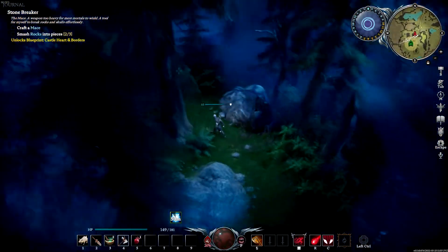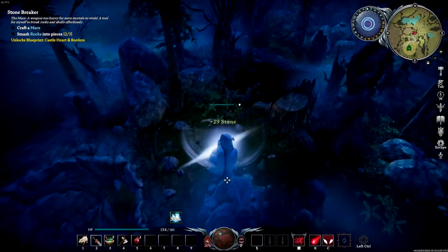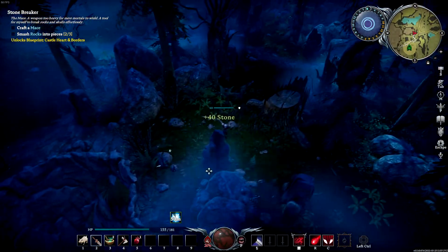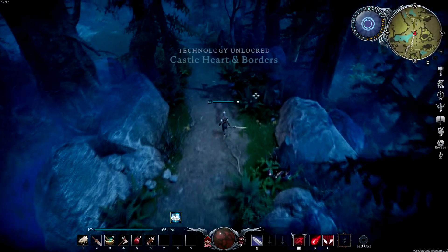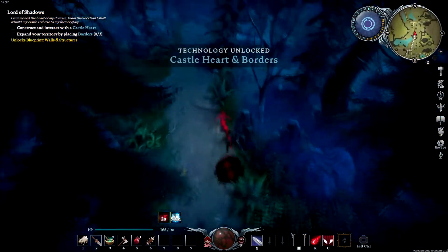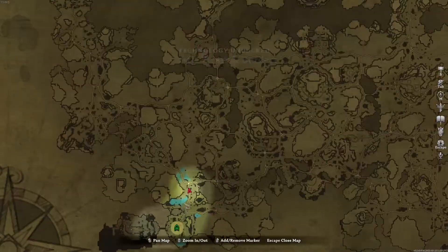We are now at the bone mace part, which is one step before building your base. Go ahead and finish smashing the rocks and crafting the mace, and then we'll get started on building your base. Once you have your bone mace built, you can unlock your castle heart. Now it's time to find a place for your base.